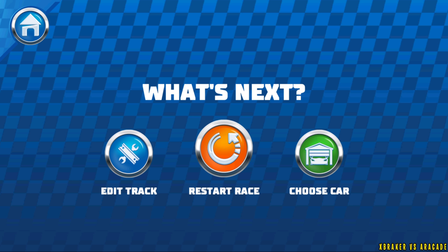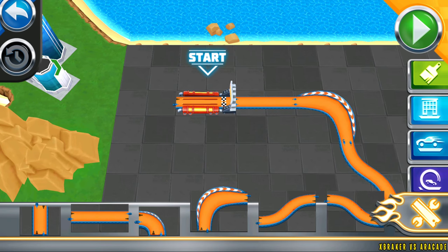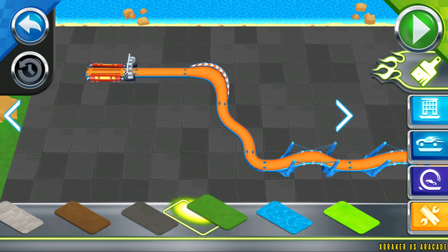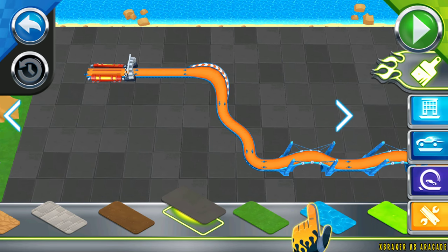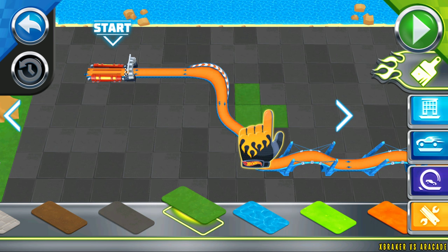Think your track needs a tweak? Terrains! Painting terrains is like painting with your fingers! Tap on a color in the tray to select it, then swipe your finger to paint!